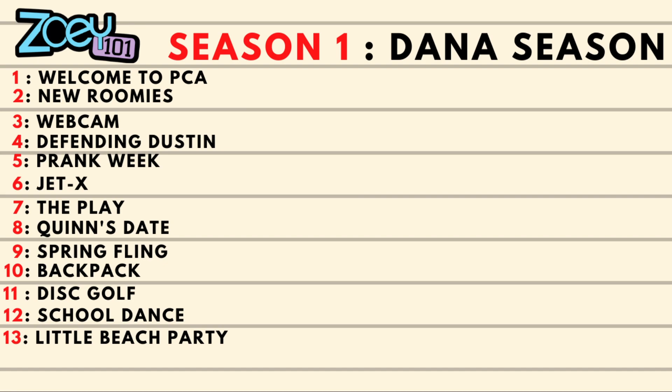There are some episodes I'm not a big fan of, like Defending Dustin — any episode revolving around Dustin I generally don't like. But I get that Defending Dustin was there to show that Zoe's a good sister, and that's a bit of a theme for this whole season. A problem arises and Zoe's always saving the day — Zoe is amazing. That's kind of how they wrote this season. But I think it's a good season overall, a great starting season.